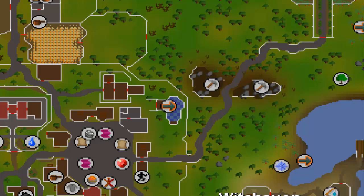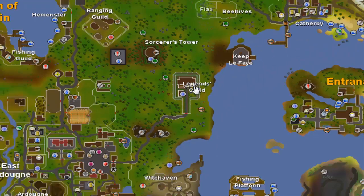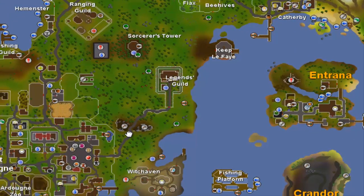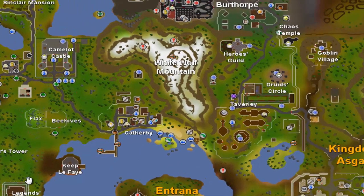I was mining over there and I thought maybe instead of going to the bank — which is a pretty long run — I could have a friend do runs. There's a bank in the Legends' Guild but I can't access it yet. On another note, fishing guild sharks are now 1k each for raw sharks, which is pretty good, so the fishing guild is always great.